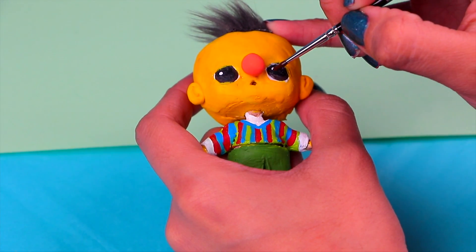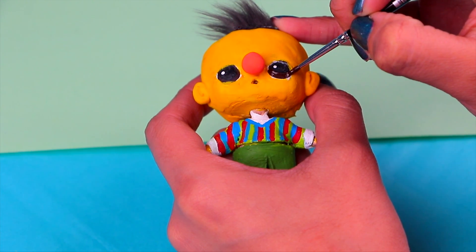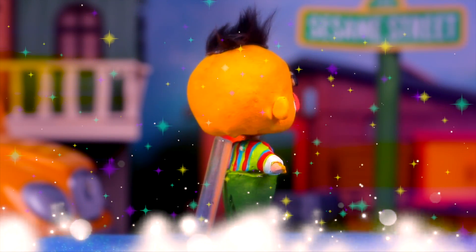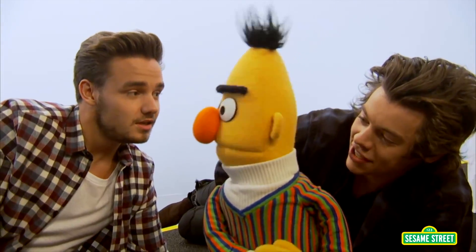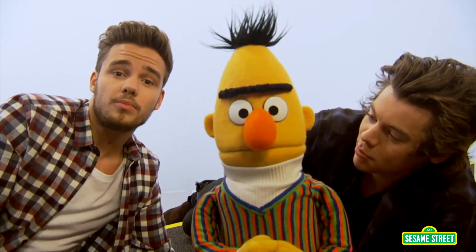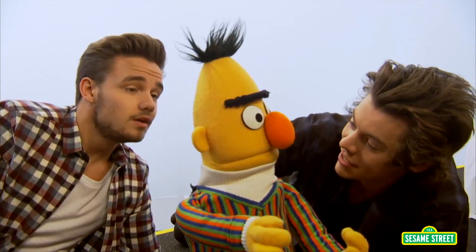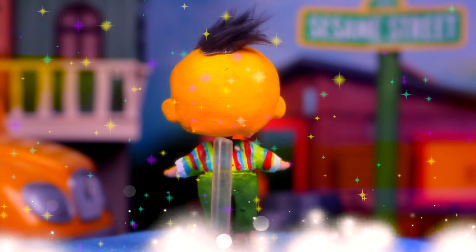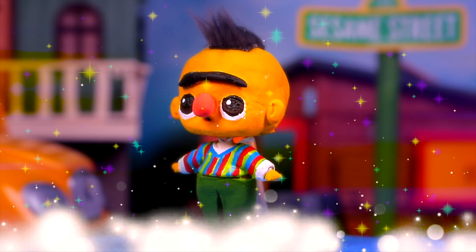Now let's add a fresh coat of dark brown acrylic paint right on his irises. He looks so serious — and he is — but his laughter makes me laugh! And here we have our version of Bert. Of course we didn't forget about his uni-brow — that's one of his characteristic features — you can do it with some black clay.